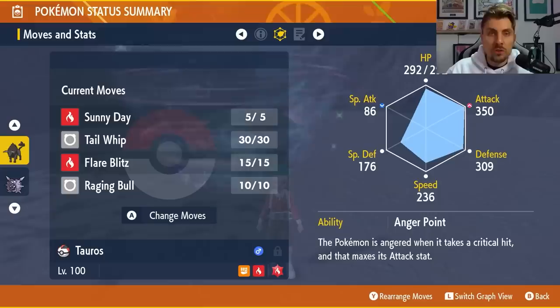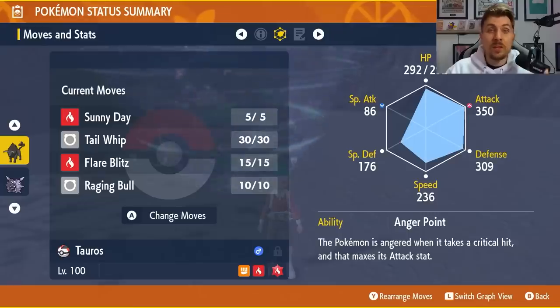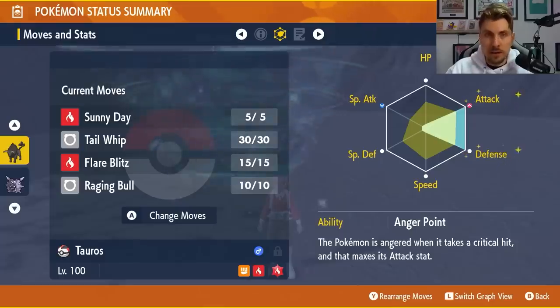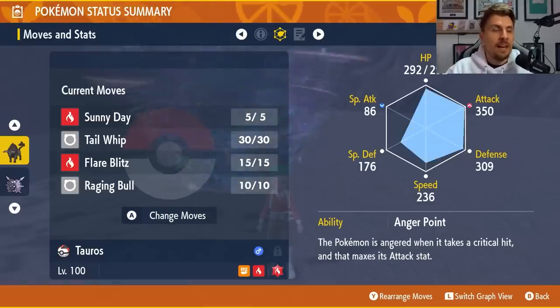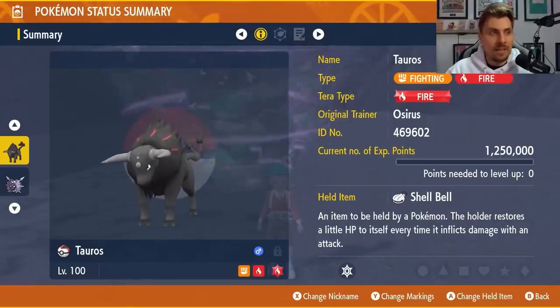The moveset on this Tauros is Sunny Day, Tail Whip, Flare Blitz, and Raging Bull. The only move you need to teach it is Sunny Day — the rest are all learned through level up. You want to get this Tauros to level 100, give it an Adamant Nature, and an EV spread of 252 Attack and 252 Defense. That EV spread is important because it means you're going to be able to take attacks from Samurott a lot better, even if they are a critical hit.